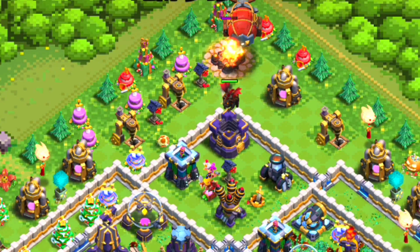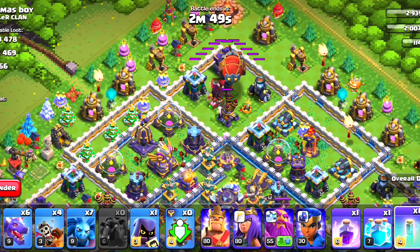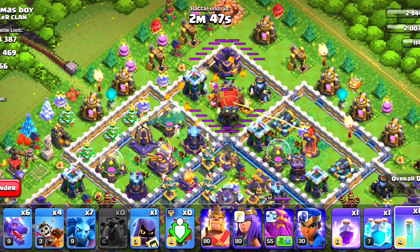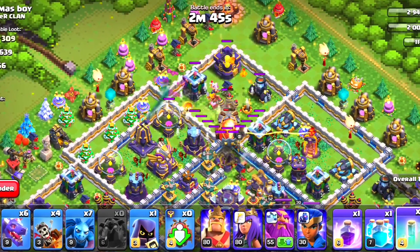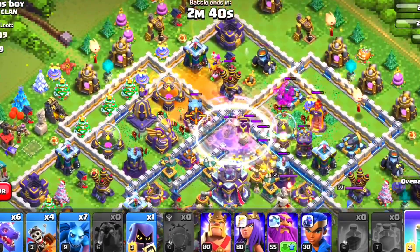Deploy the battle blimp and blast it near the town hall. Then use two clone spells and one rage spell. Every four seconds the invisible spell will pass over the super archer.